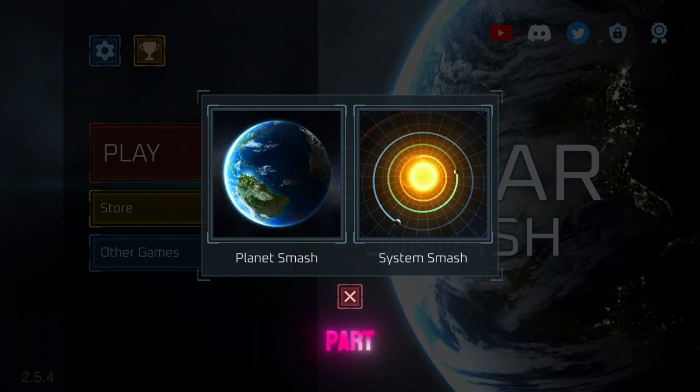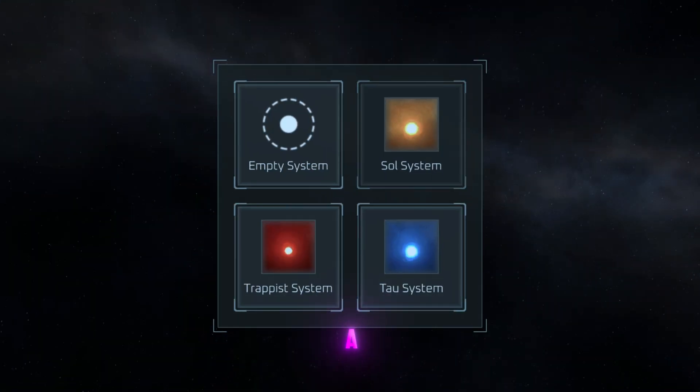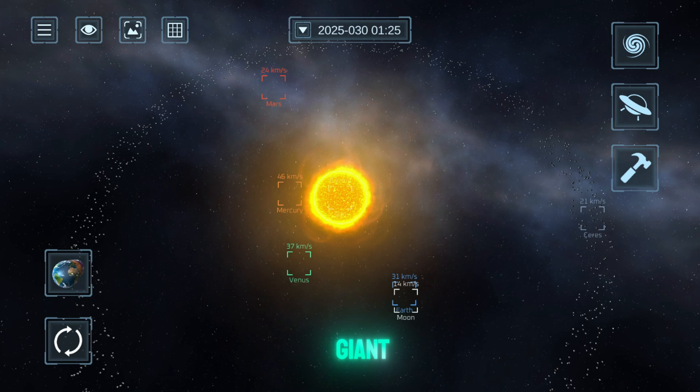This is the continuation of our second part exploring gas giant collisions across different simulators. Today, we're testing what happens when a small asteroid hits a gas giant.